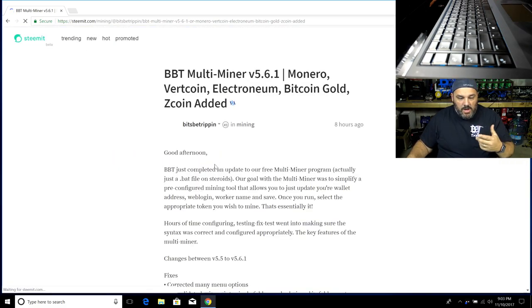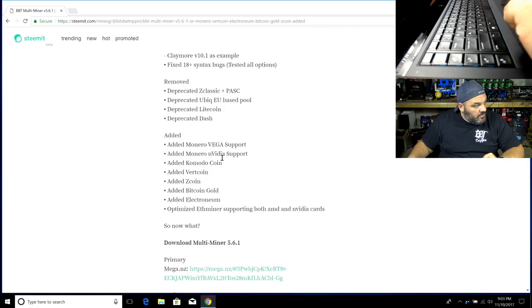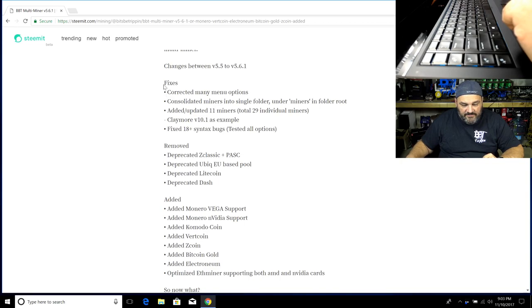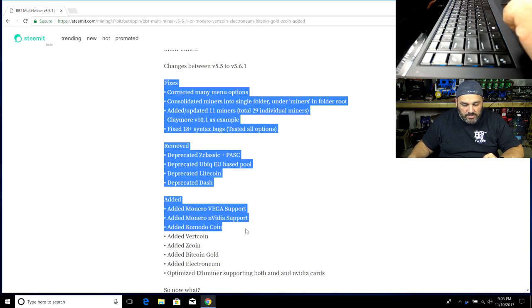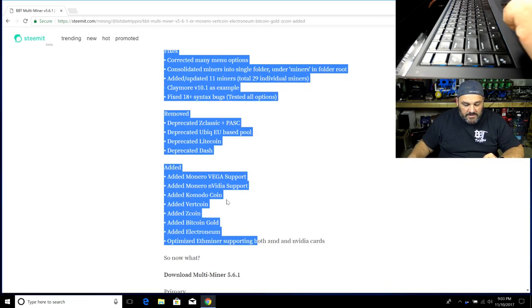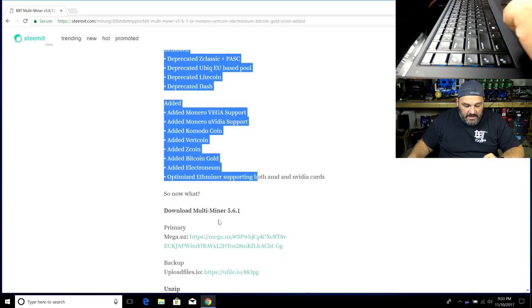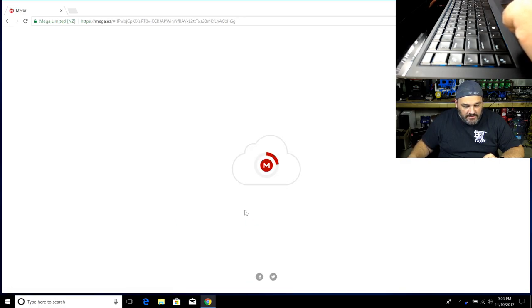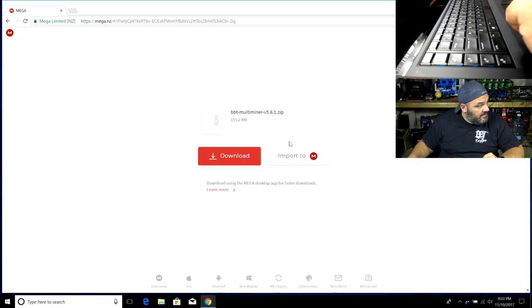The blog link takes you to our Steemit blog, which is where our main blog is. It gives you a basic update of what the miner is, some fixes, the change log — what was removed and what was added. There are a couple of download locations; we're going to take the Mega link, that's the primary one. I have not put it on this laptop yet, so we're going to download it now.